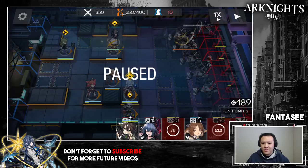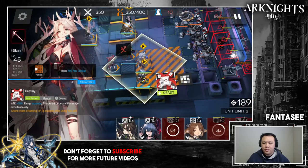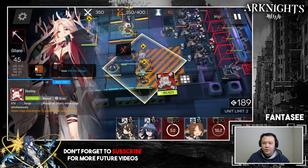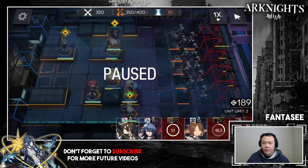The next move: Gitano needs to activate her skill once these two get into range. Ideally do it as early as possible when the second guy comes into range so she can hit both. Wait for the first guy to come into range, and once he moves his other foot, activate it. Then pause the game after Gitano because we're going to make another move; have your stronger sniper ready.